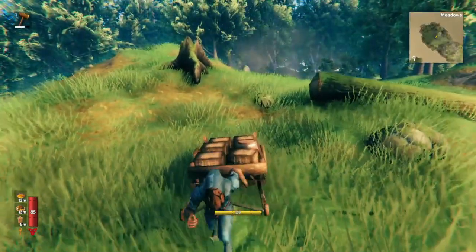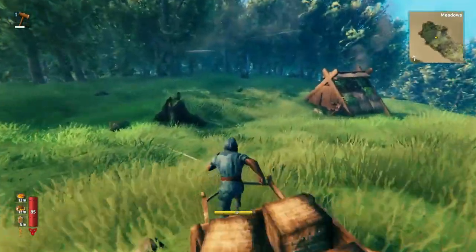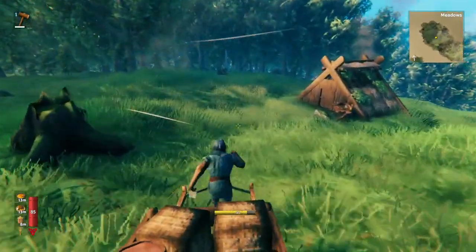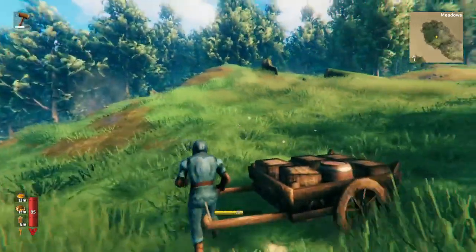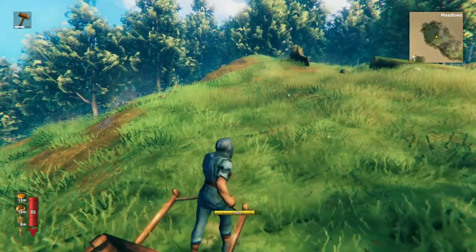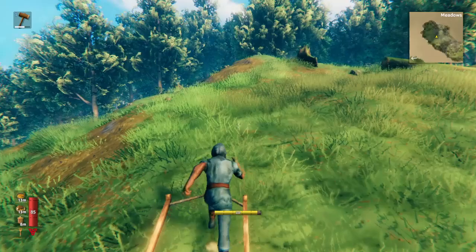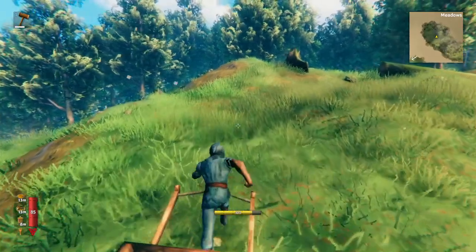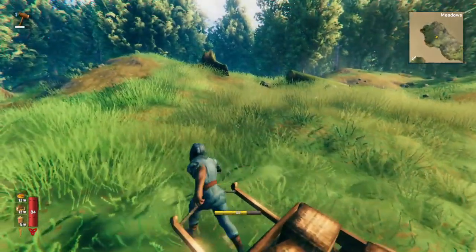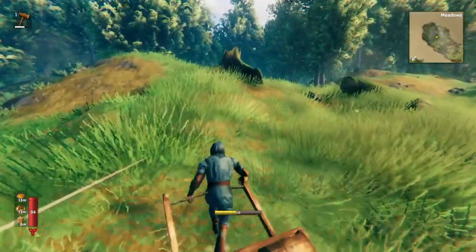At 3,000 pounds it's really really slow. I can go down the hill fine while holding shift and running, but if I try to go up the hill I can't even walk — I have to hold shift and look how slowly I move.